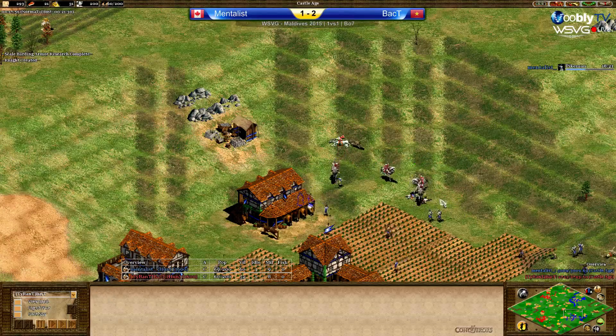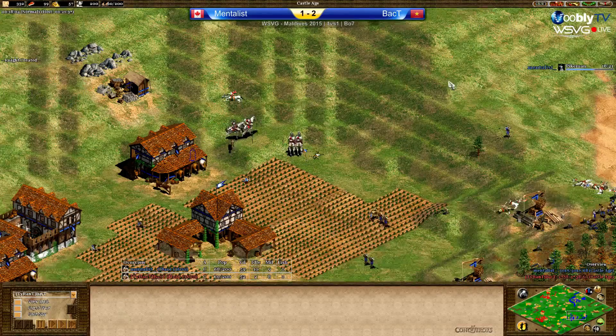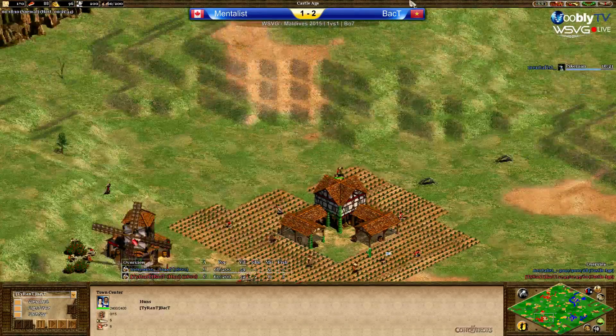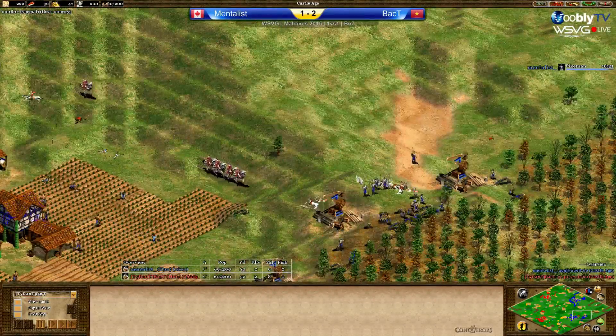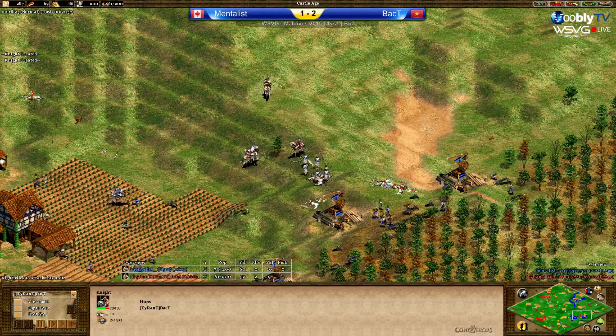That's a lot of spearmen — he's actually forcing Mentalist to invest a lot. He can't afford to lose more knights. He really needs to take advantage of the fact that he got to castle age at minute thirteen. Really try and push with the knights. But look at the amount of spearmen — you can't push that. Pikemen! He's stone walled one side, he's got pikemen. Is it double barracks pikemen? No, just single barracks — he's just spamming them.